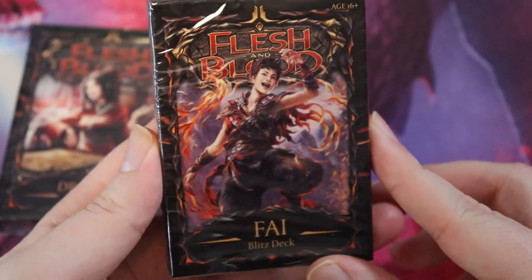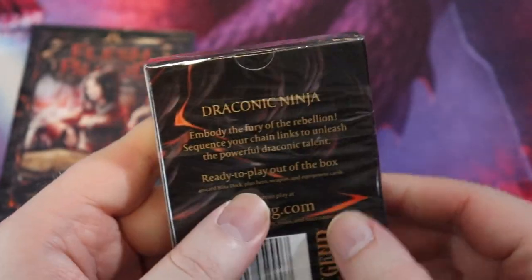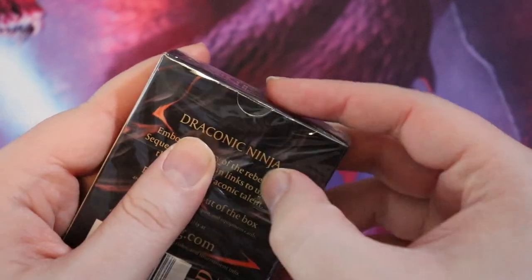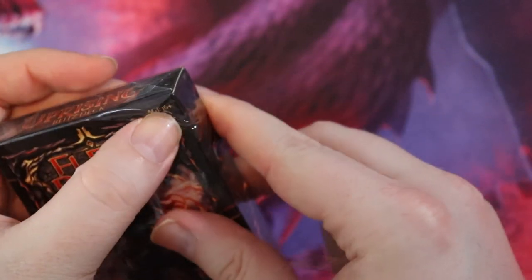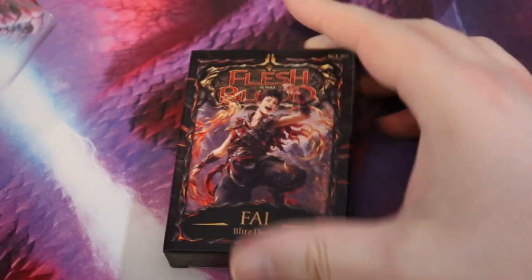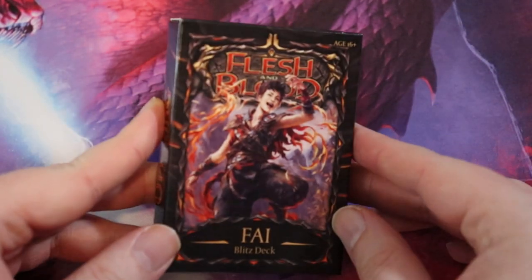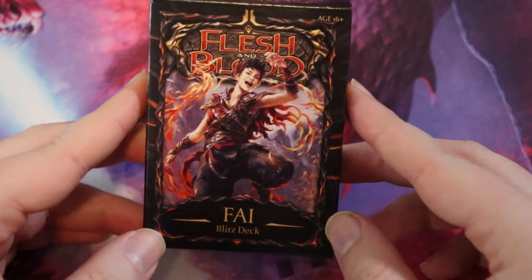Phi features artwork done by friend of the channel Sam Yang — absolutely fantastic. Let's take a look at all the cards inside. We're not really going to talk about existing players here, because if you're an existing player you already know the deal — these aren't going to have a lot of financial value in terms of big expensive cards, nor a lot of tournament staples. These are for new players to learn the game, and that's what they excel at.